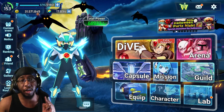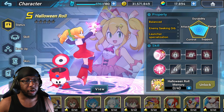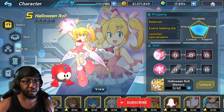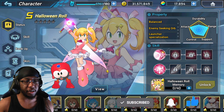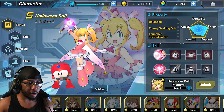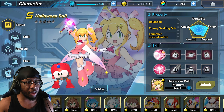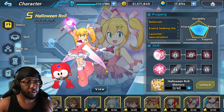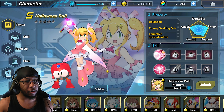So let's take a look at Halloween Roll here. She's adorable as she usually is, which I guess that's normal — they like to do that for Roll. We also like that Eddie is here as well. They seem to have made her a Magical Girl themed unit, which I mentioned in my character preview, and she reminds me of Sailor Moon.